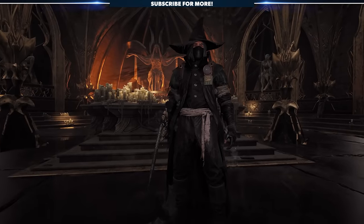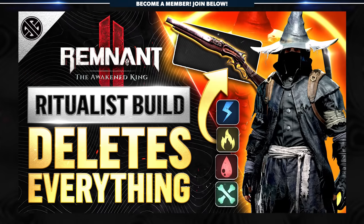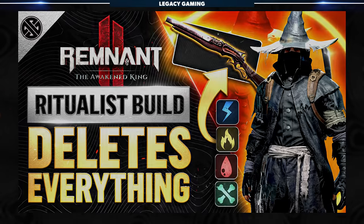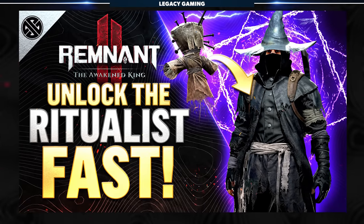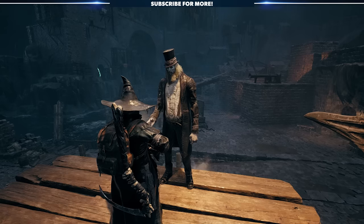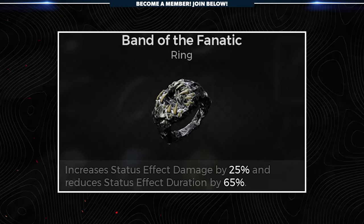If you've unlocked the Ritualist Archetype and its gear, you can also scoop up another Forlorn Coast secret: Band of the Fanatic, a staple of the insanely powerful Ritualist build. When you first enter the Forlorn Coast, make sure you have the entire Ritualist set of armor equipped, then head down to the docks where the Preacher is giving a sermon. Instead of attacking, interact with the Dran on the pulpit and wait for him to finish. He'll reward you with the Band of the Fanatic, which increases status effect damage by 25% and reduces status effect durations by 65%.